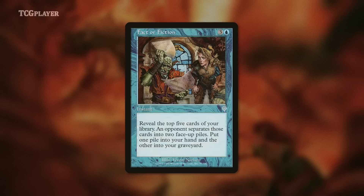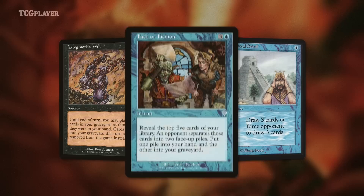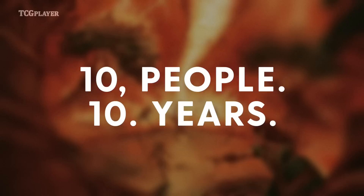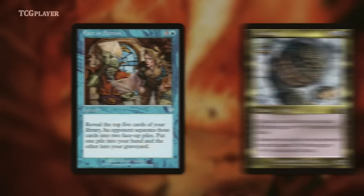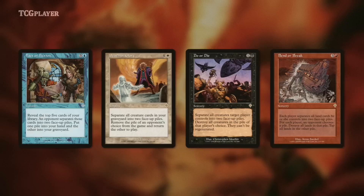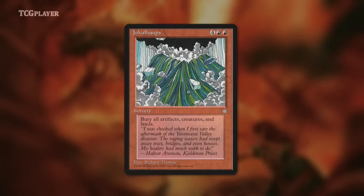Fact or Fiction used to be on the same restricted list as Yawgmoth's Will, Ancestral Recall, Black Lotus, etc. It was unrestricted in September 2011, but for 10 years — at least 4 or 5 too many — an Invasion card was restricted in Vintage. Like Undermine, Fact or Fiction saw the most play in Standard after Psychatog got printed, but the thing about Fact or Fiction is that it takes the skill difference between two players and lays it bare on the battlefield. If you're playing against someone newer to Magic and you cast Fact or Fiction, they might arrange the cards in a way that basically ensures they lose on the spot. There were more cards in Invasion that involved making piles, but the only one that saw any play was the blue one you could play at instant speed. Invasion also featured the mother of all board sweepers.